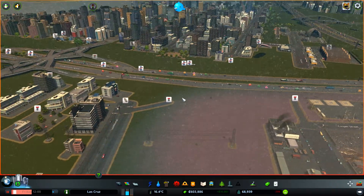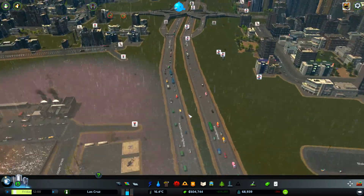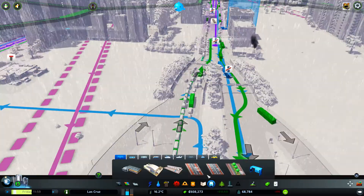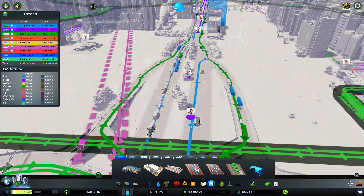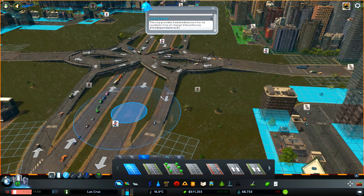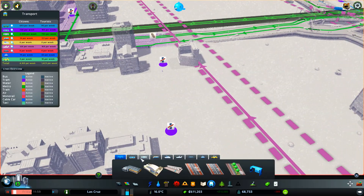So at the moment this is kind of the only way in and out. Let's just see what happens with the traffic. Look at these guys waiting for the bus in the middle of the road — love it! Let's get rid of some of these, get rid of some of the tram stops from the looks of things. Because they're all a mess. We need to delete this bit of road. Tram stops — looks like we need to get rid of quite a few of these.